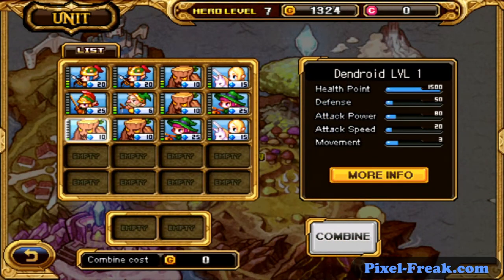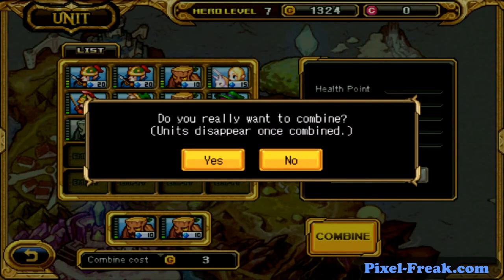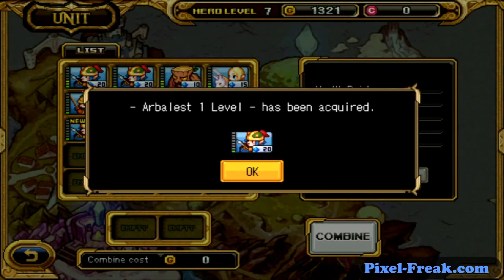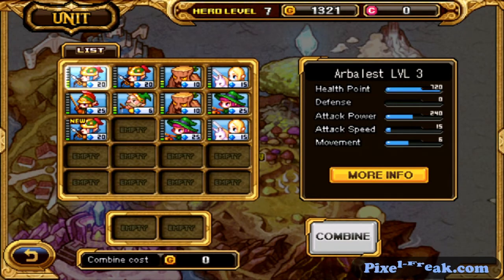Throughout the game, there are multiple upgrades, skills, and items that can be purchased using one of two different currencies. You can also create new types of soldiers by combining two of your current soldiers into one. This has varying degrees of effectiveness and the result is not always the same, but you can create some powerful units by mixing your existing soldiers relatively early in the game.